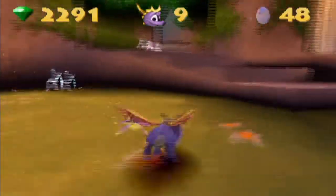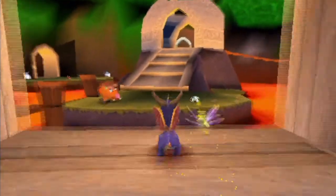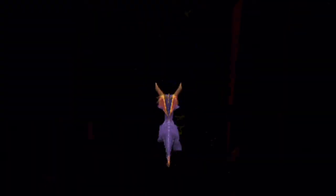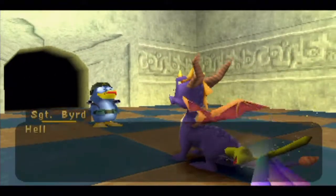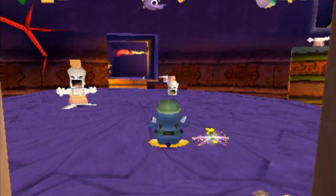Alright, here we go. I got all the gems here. Oh god, I remember this level. This is definitely a Sergeant Bird challenge — let's go into the whirlwind. Talk to Sergeant Bird. He's heading off to Tiki Lodge for some R&R — rest and relaxation.